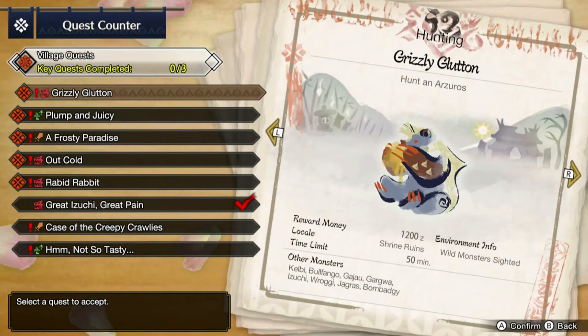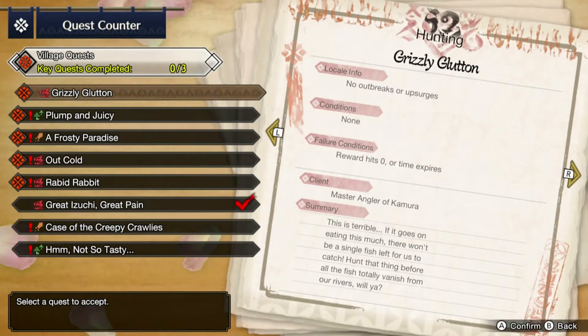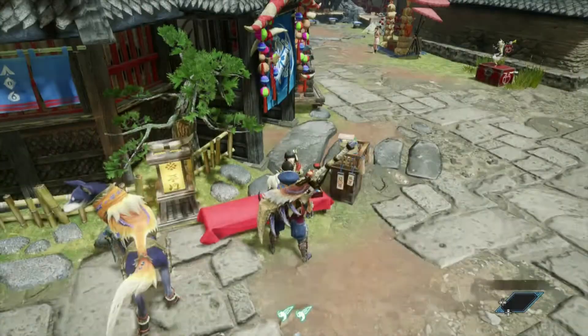We go to village quests and see the two-star level options. The quest available is a hunt for Azura with a reward of 1,200 zenny. We also get a side quest from the Master Angler of Chimera, who says there's something eating all the fish: 'If this goes on, there won't be a single fish left for us to catch — hunt that thing before all the fish vanish from our river!'